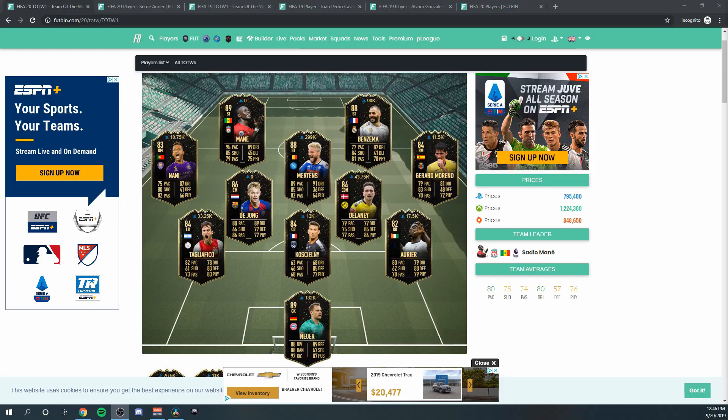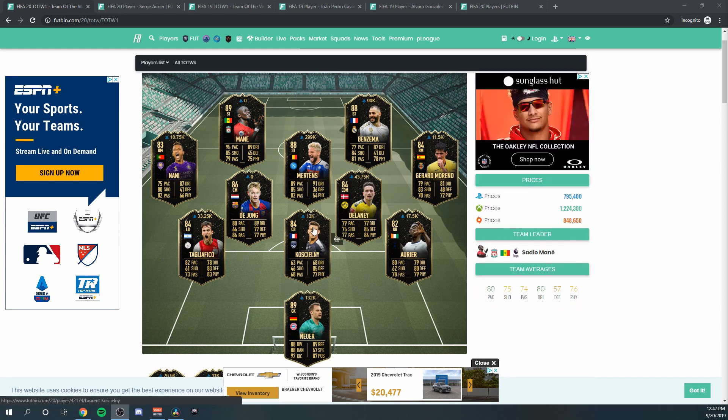Looking at Team of the Week One, there were really a few options I was considering for investment this week. The first one I looked at was Tagliafico — he was actually about 15k on Thursday during the early release period, but unfortunately he's inflated a bit by now, up to 33k, so that's a little too expensive for my liking.